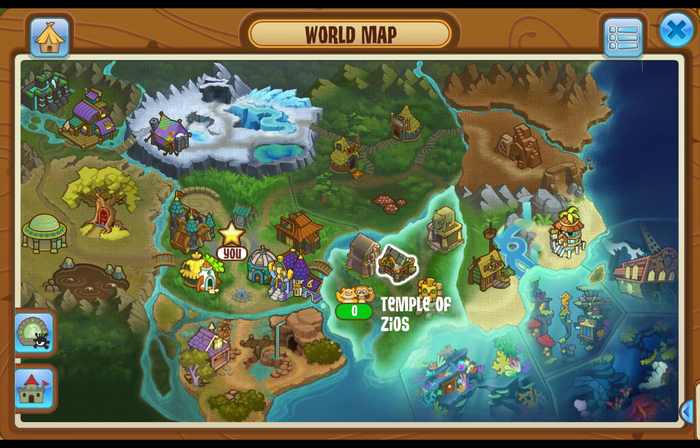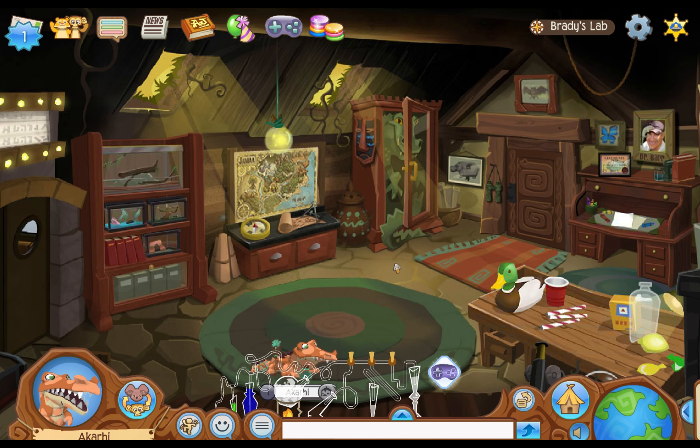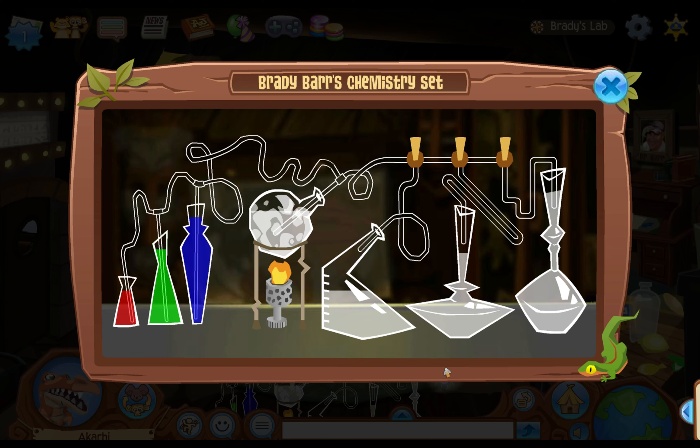This next one's gonna be pretty similar — we're gonna go over to Brady's Lab and go over to this potion station in the bottom of the main area. You're gonna follow this color combination pattern and you'll get a rainbow one.